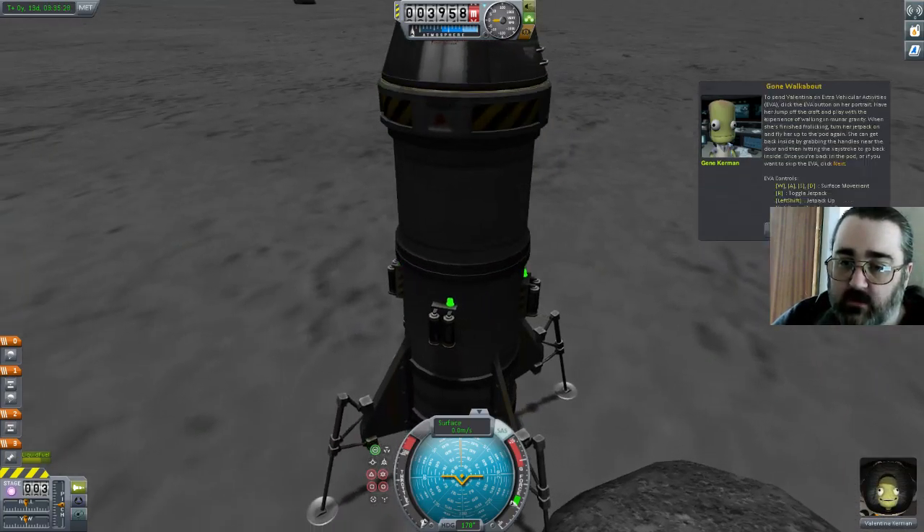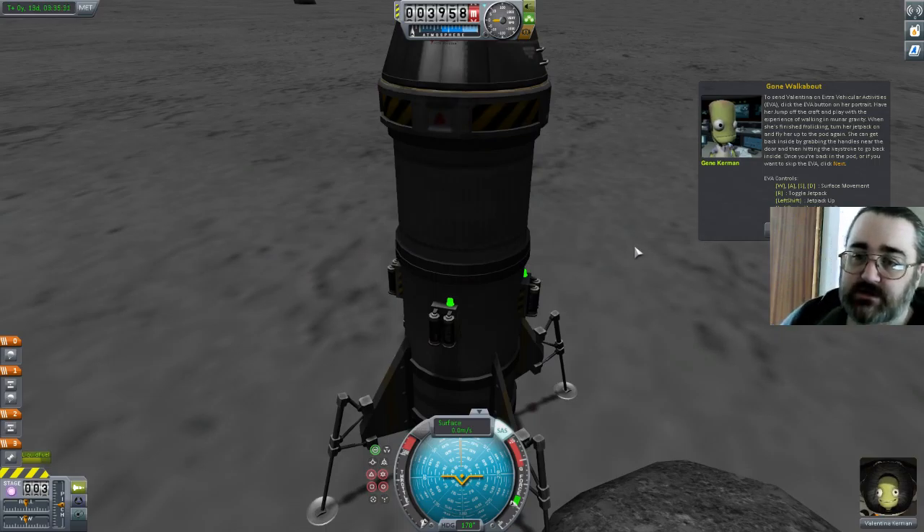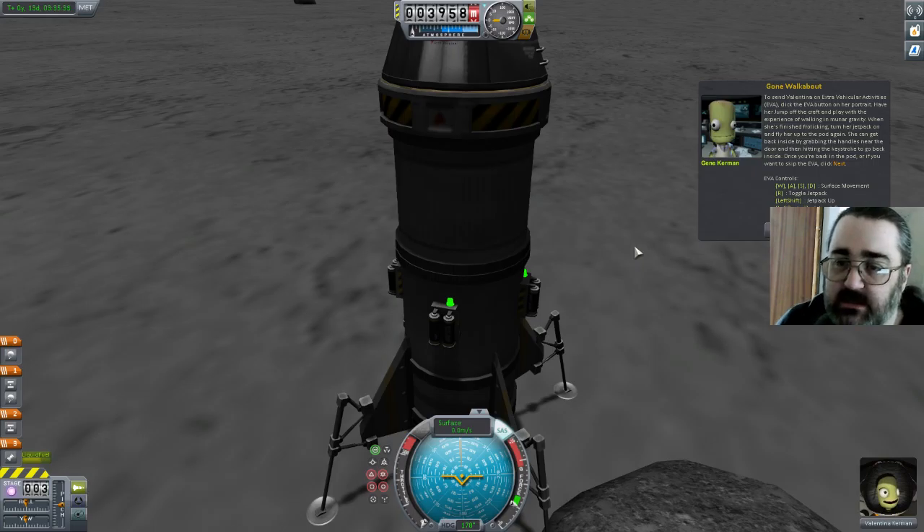To send Valentina on extravehicular activities — I'm going to assume we did that last session. If you can get back, it's fine. If you want to skip EVA or you've already done it, which I did, click next. That's all just what things you can do in EVA.